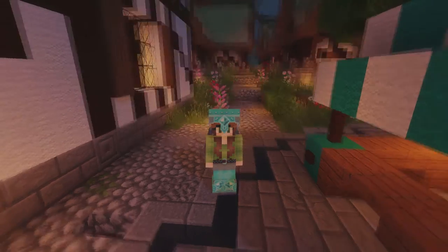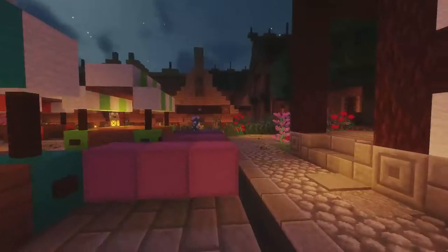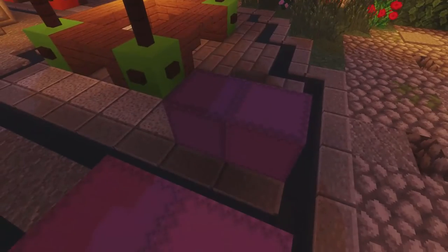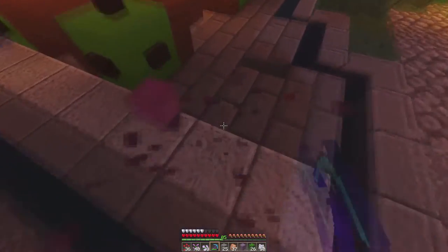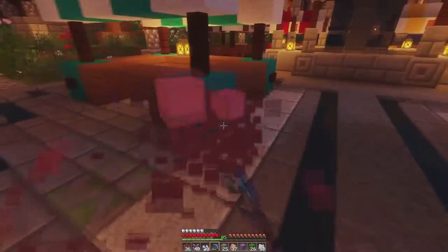Donc là c'est la nuit, mais je trouve que c'est sympa aussi quand il fait nuit — c'est plutôt cool. La semaine dernière, j'ai laissé toutes mes shulker boxes là. J'ai consommé pas mal de bois, j'avais 3 shulker boxes de bois de sapin et voilà ce qu'il me reste. J'ai rien rangé clairement et mon inventaire est blindé de trucs, donc il va falloir que je range tout ça.